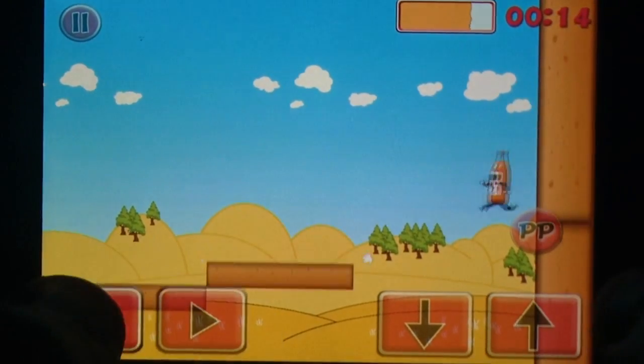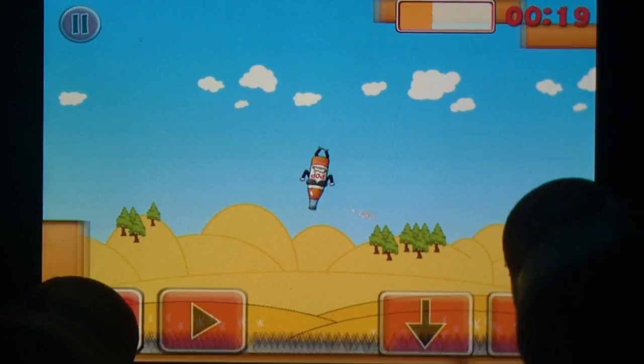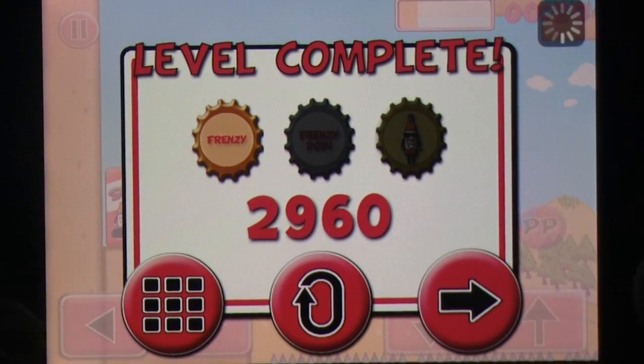There is a fuel bar for this special power, but it doesn't take long to fill back up when depleted. Seeing as the game is based around speedy completion, clever use of this is required for those elusive gold bottle caps.